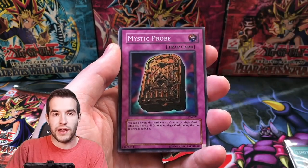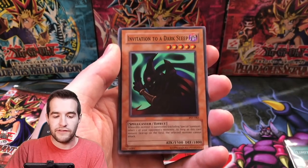Type-0 Magic Crusher, Twin-Headed Fire Dragon, Mystic Probe, Invitation to a Dark Sleep.